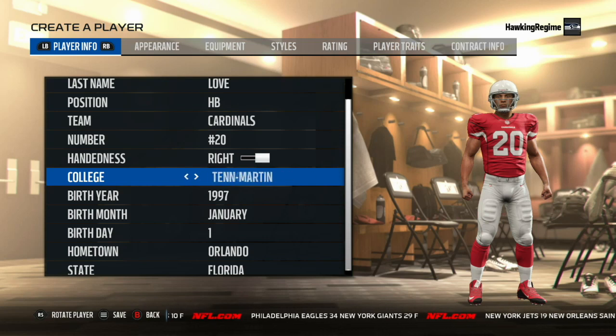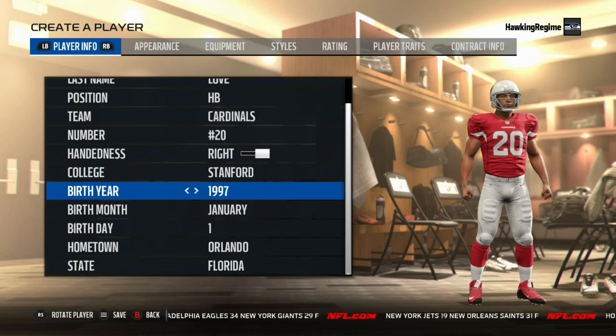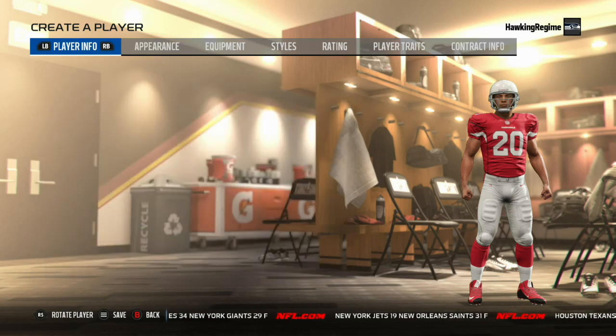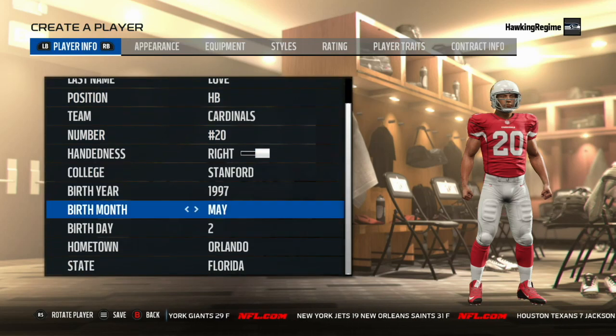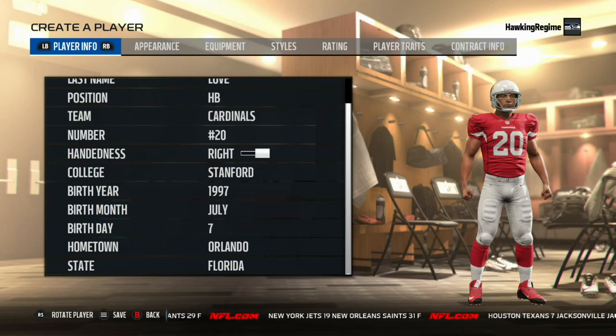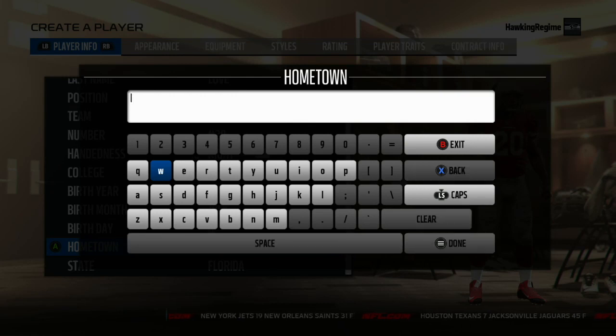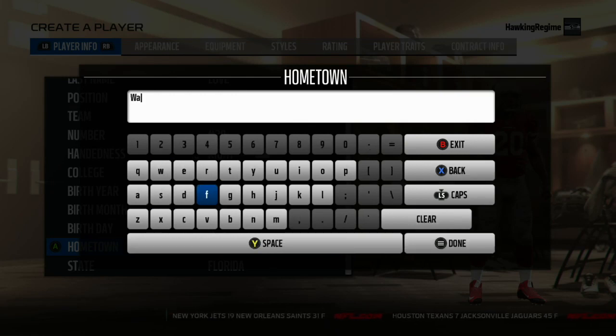But when you talk about the Stanford Cardinal running backs in their recent history, Toby Gerhardt comes to mind, Stephon Taylor. They've had some good players, especially on the college level. It just seems like that transition to the next stage in professional football in the National Football League never quite seems to work out for these guys. I think, in part, it could be the fact that they play with a pretty great offensive line for most years. They have some NFL prospects year in, year out on that offensive line. They recruit very well in that area.